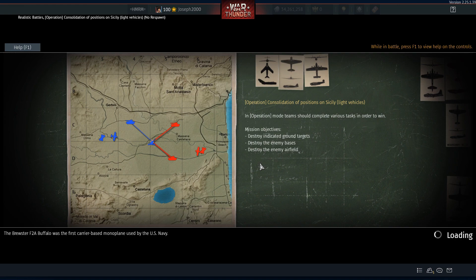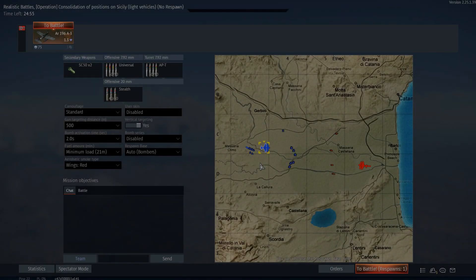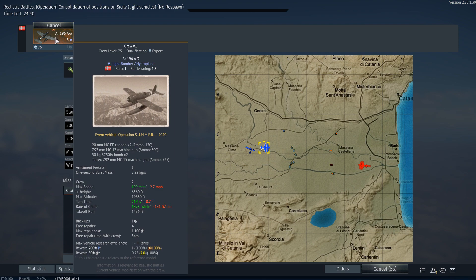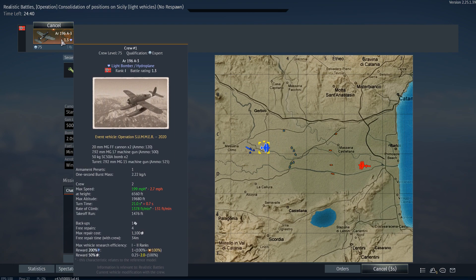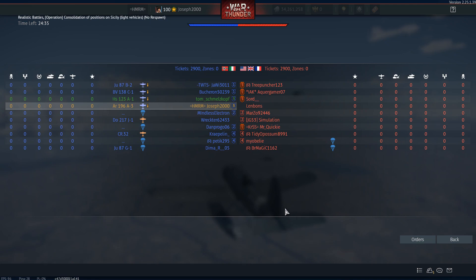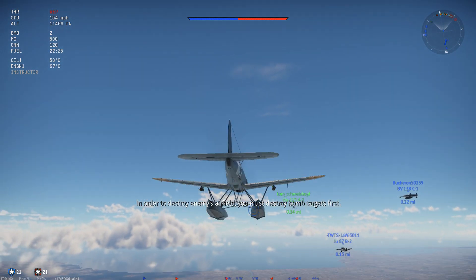I say it a lot about a lot of vehicles, to be honest. A lot of vehicles could be better in the game if Gaijin would actually let them. The problem with the A3 in Germany is it can't really get much better. That's why I want them to fix the Finnish one, and then I won't be complaining because I'll just play that one if I fancy flying the Rado 196. Plus Germany could actually use the A5 as maybe a premium itself.